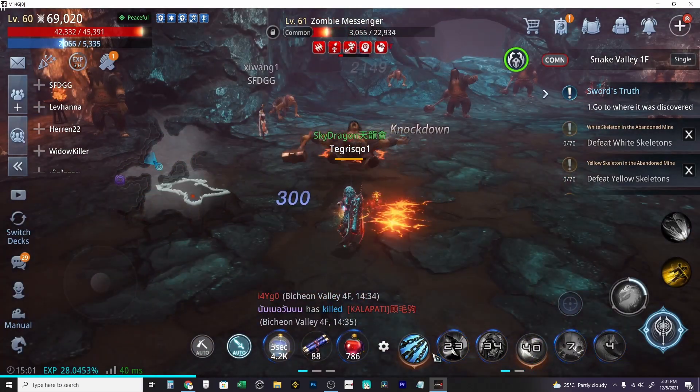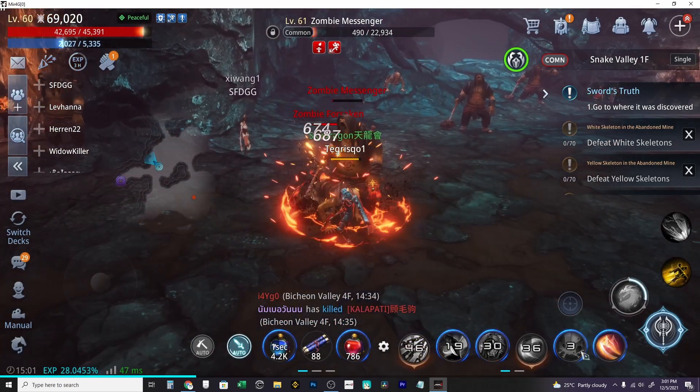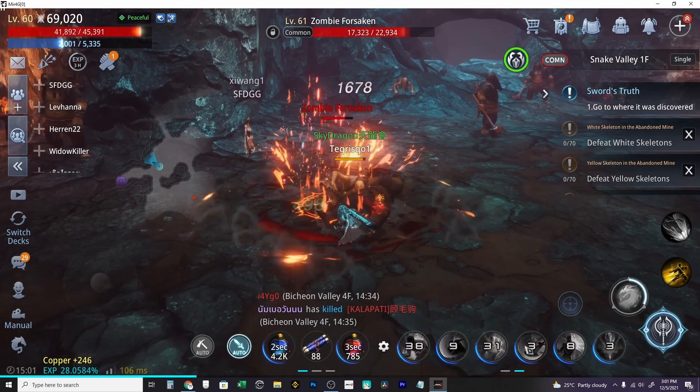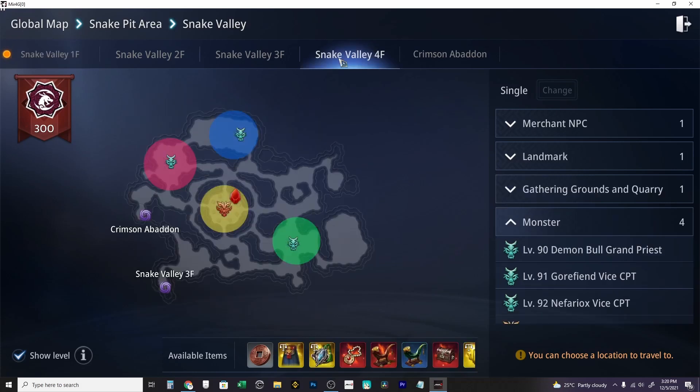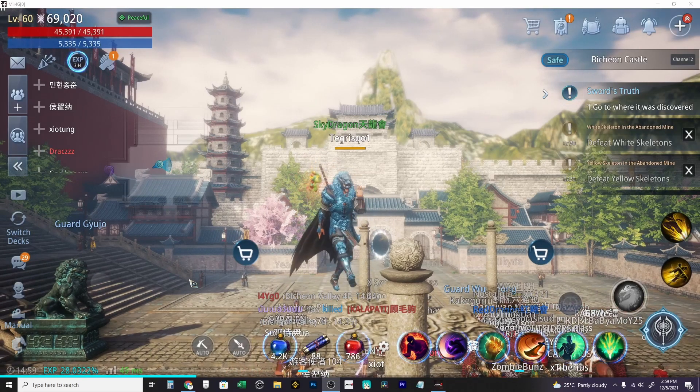Joining raids, boss raids, and killing monsters in the Magic Square or Secret Peak also counts. Places where PvP is enabled are very limited, like in Viken Valley 4F, Snake Valley 4F, Red Moon Valley 4F, and in Magic Square and Secret Peak.